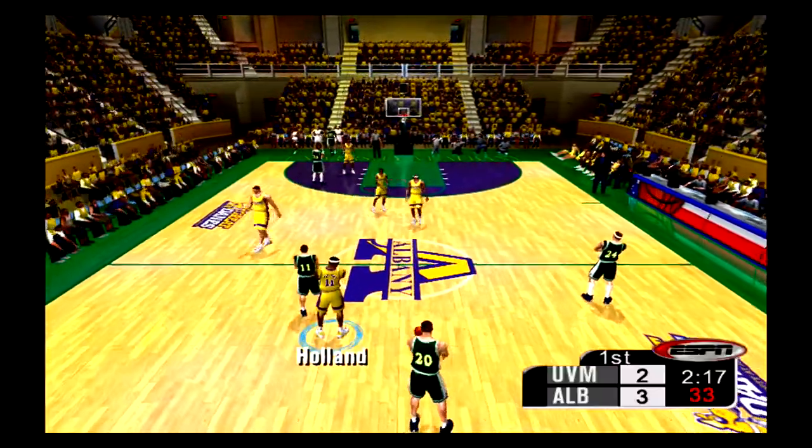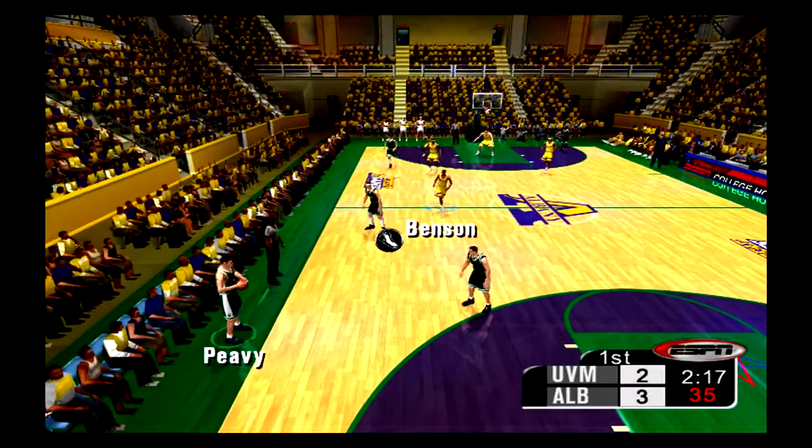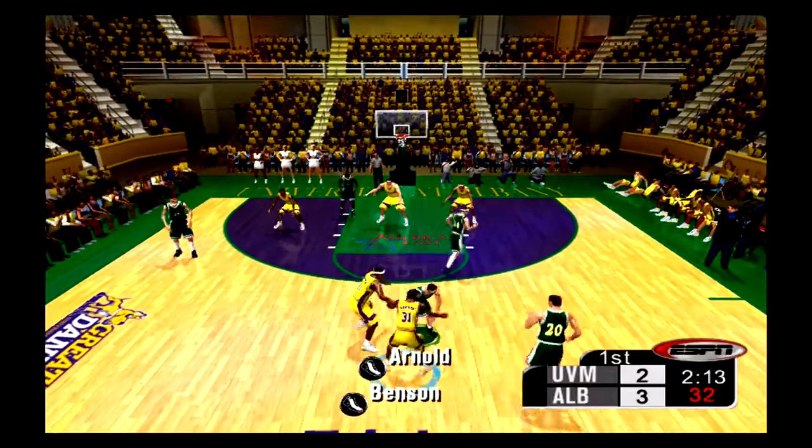Holland gets called for a reach-in. That's his first foul of the game. Anytime you slap down at the ball it is probably going to be a foul. That's why you need to slap up — less likely to get a call that way.